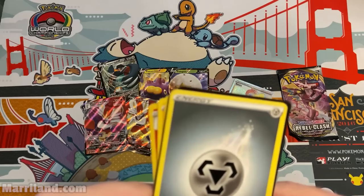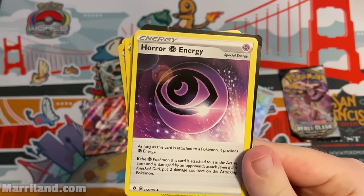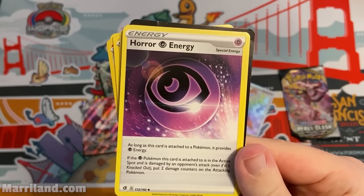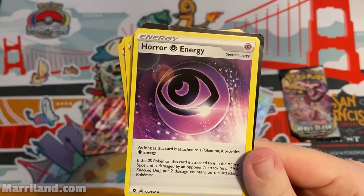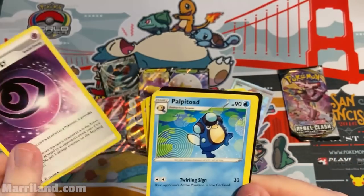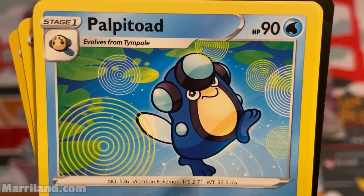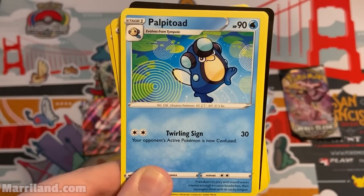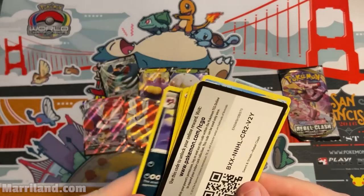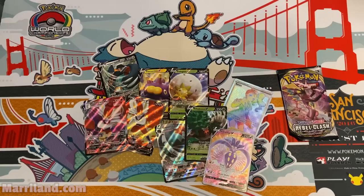Cool that I got both Cinderace full arts. Horror Psychic Energy — if the Psychic Pokemon this is attached to is in the active spot and damaged by an opponent's attack, put two damage counters on the attacking Pokemon. Nasty. Twirling Sign, not great. Last code card for you!